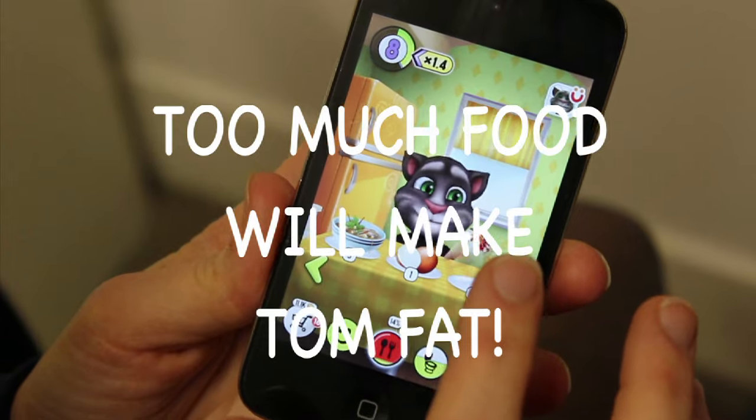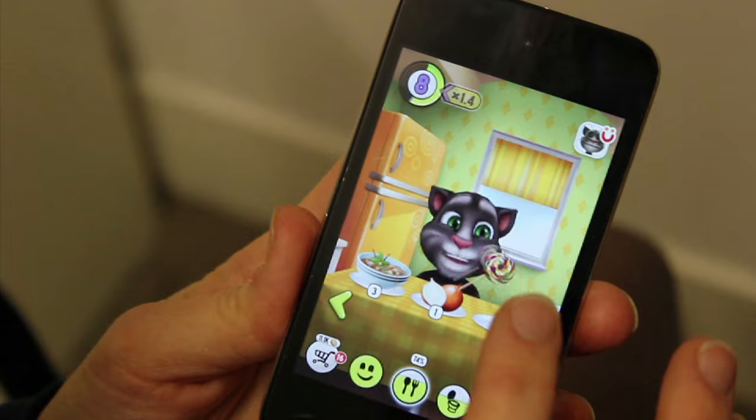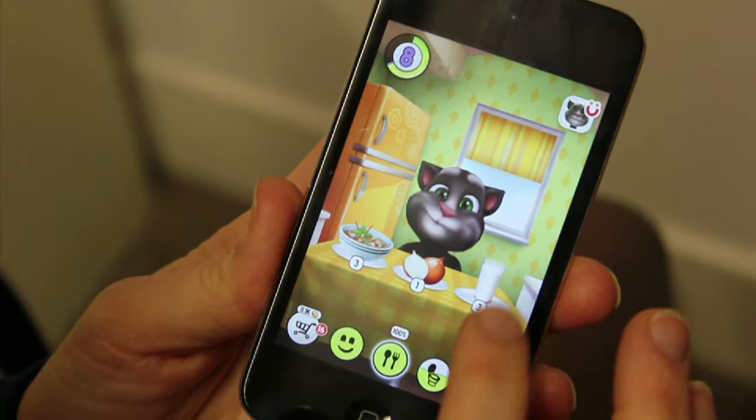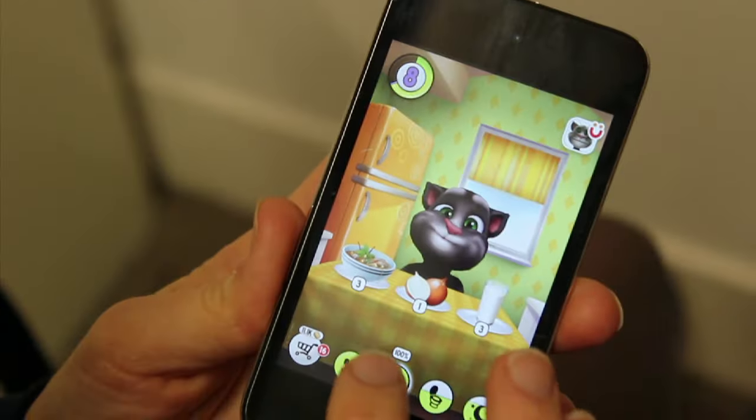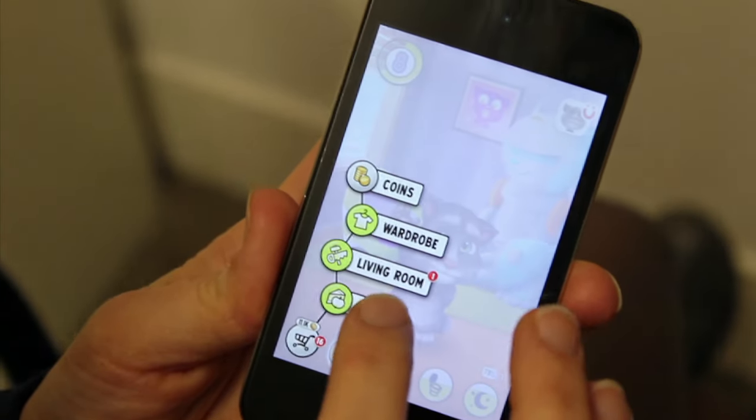If you feed Tom too much food, he'll get fat. Just like in real life, too much food makes for a plump kitty. Feeding Tom after his hunger meter is full will make him put on weight, whereas just the right amount of food will fill his tummy and be kind to his waistline.